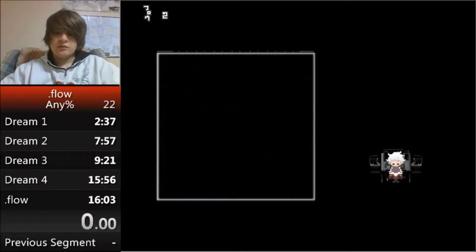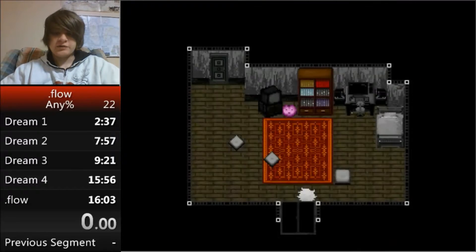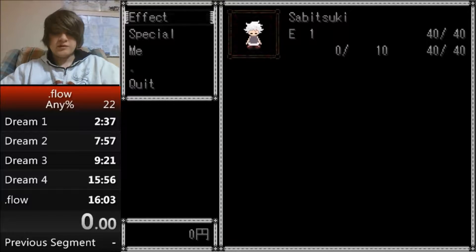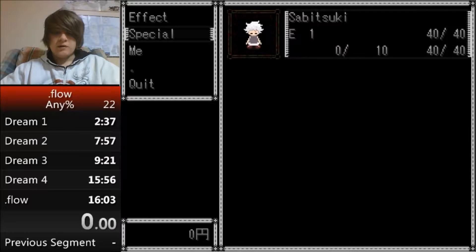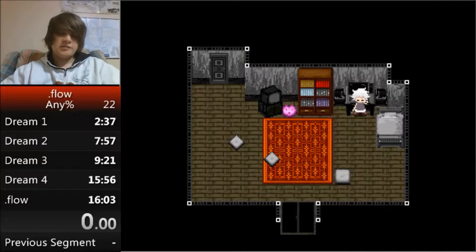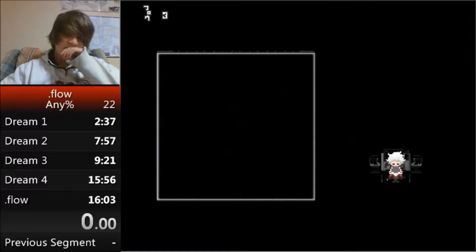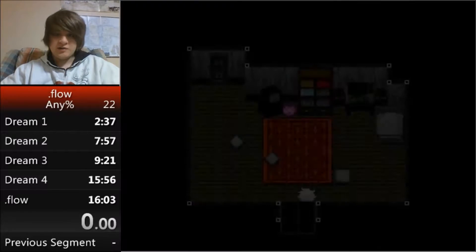First we're going to go into the chair to start the run. If you saw the chair storage video, we're going to do that. Sit down in the chair and wake up: press space or whatever button you use to enter the chair, then pretty quickly hold down shift. You'll sit down, and when you go back into the dream world the chair will be gone.